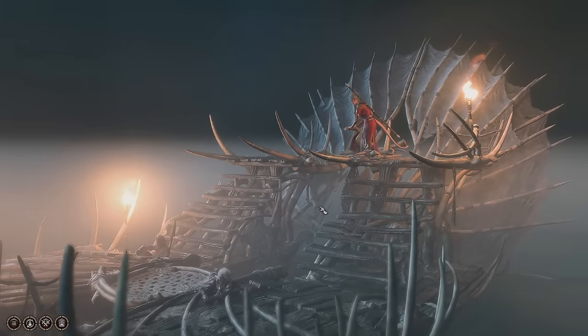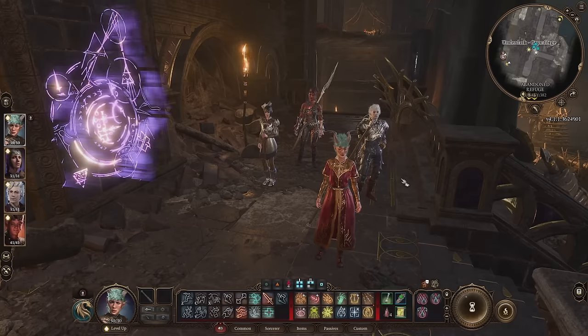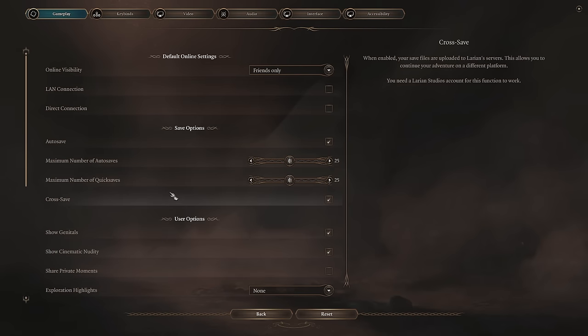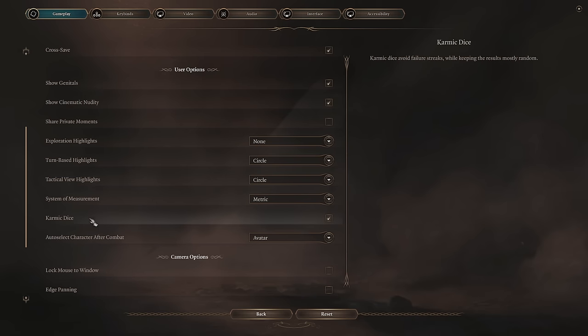The very first thing you want to do is go into your settings and turn off something called Karmic Dice. This is a feature that, by and large, makes things harder for you and easier for your enemies, so it's definitely something you want off while you at least get used to Baldur's Gate 3.